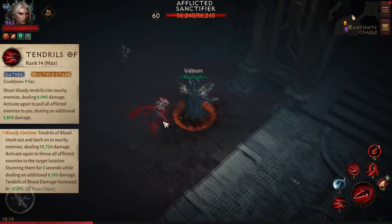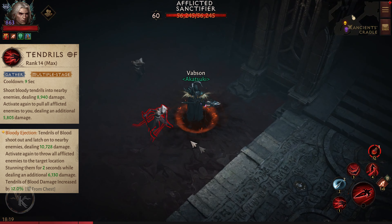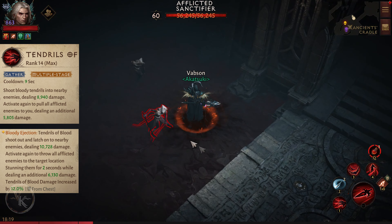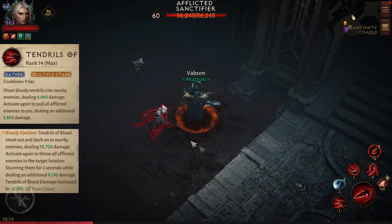Tendrils of Blood. Shoot bloody tendrils into nearby enemies, dealing 9,000 damage. Activate again to pull all afflicted enemies, dealing an additional 6,000 damage. Bloody Ejection essence variant.